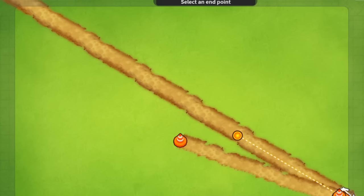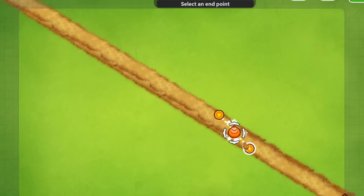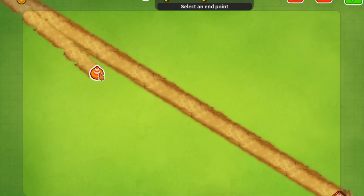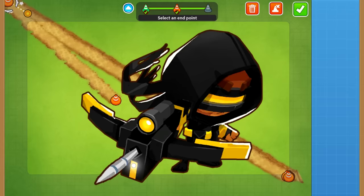What if we made a map that was catered towards a specific type of tower, say a tower that shoots in straight lines, and made it as easy and as long as possible to see just how high of a round we can get? Well, that's exactly what we're doing today with the Crossbow Master.